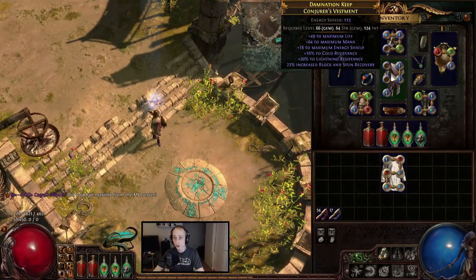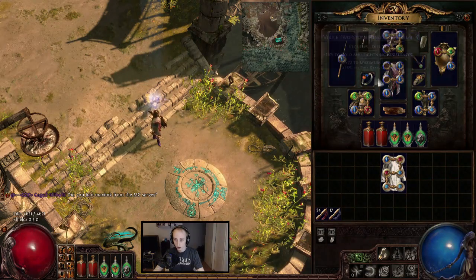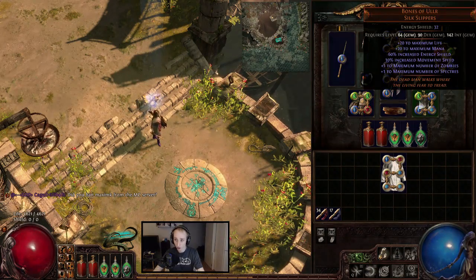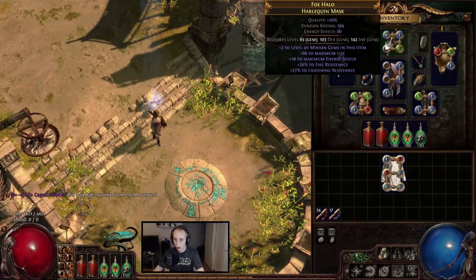My items are pretty basic — just Life, Resist, and Mana. Bones of Ullr is required, and of course a plus-two helmet.